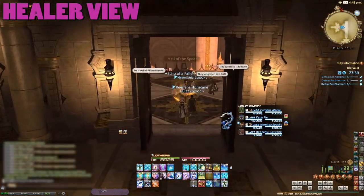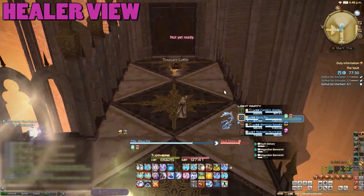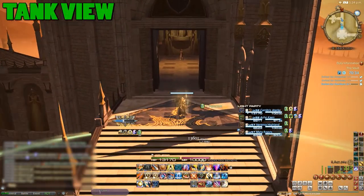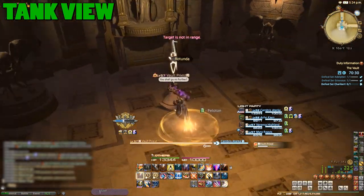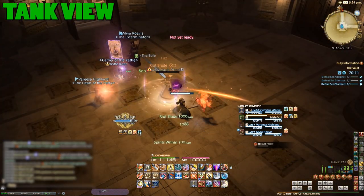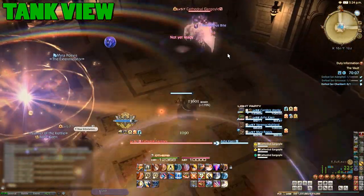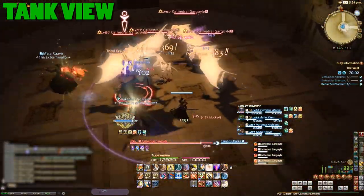With Greno down, push on and you'll eventually find yourself outside. Immediately to the left will be a treasure chest that's usually quite good for loot. Head to the right and you'll find a small room with a vault priest inside. This chump will cast a spell to bring the four statues in the room to life — give the tank a second to pick these up and AoE them down, just watching out for their own AoEs. Past this will be the final boss.